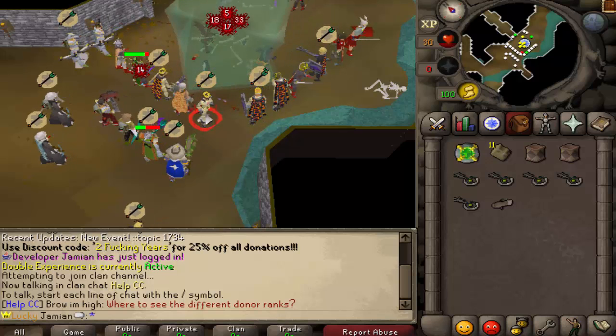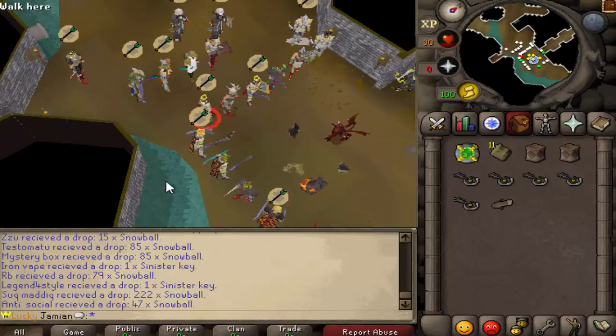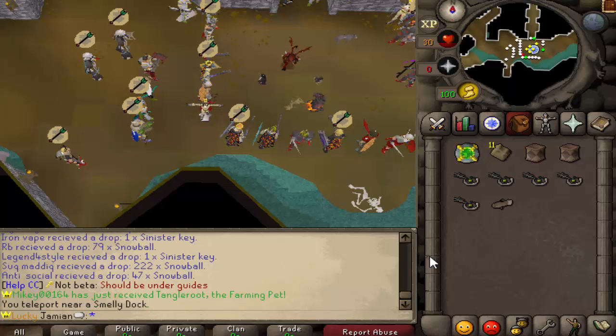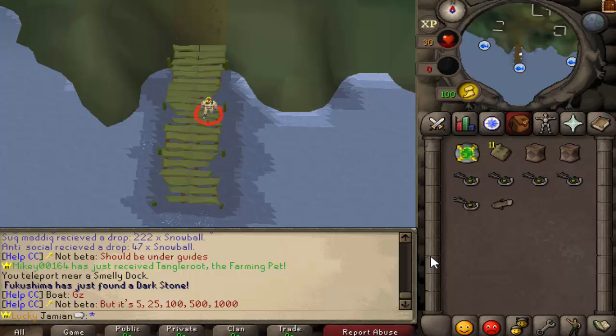It is live. You are looking right now at a massive blob that is being killed by everyone here. This is a group boss - this is one part of the update. If you use the event command, it will teleport you to one of the random options, or hotspots as I've been calling them.